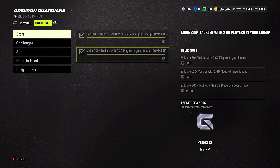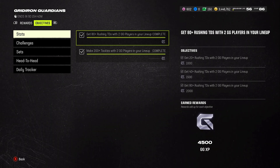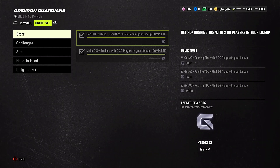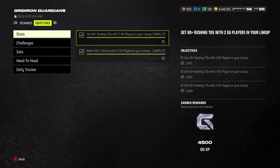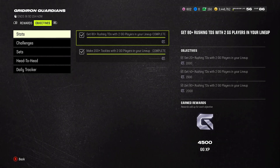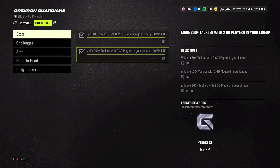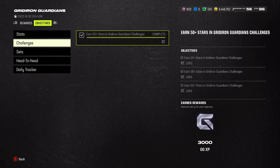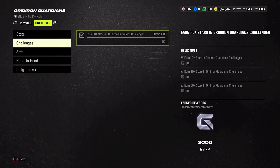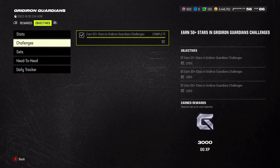You also need 200 tackles with two Gridiron Guardian players in your lineup. The way I did it fast: go to solo battles, play on rookie, throw the ball to your wide receiver, get to the one-yard line, and run it in. Keep blitzing with a pinch blitz to get the ball back constantly. The tackles objective works the same way — just keep blitzing. Also, earn 50 stars in Gridiron Guardian challenges, which are not hard and there aren't too many of them.